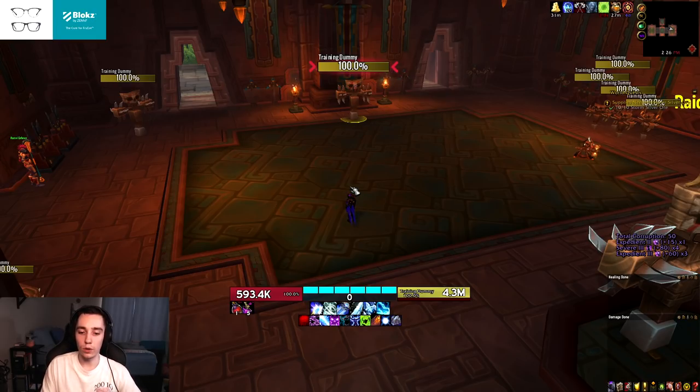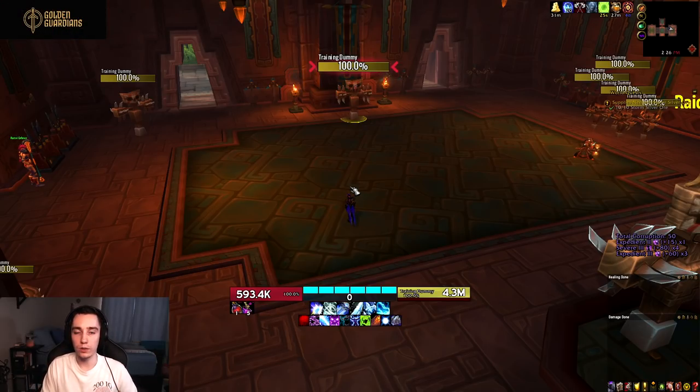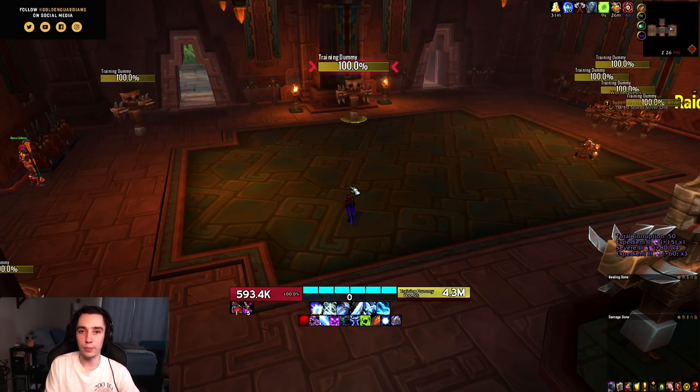With the basic rotation covered, let's talk about cooldown usage. Our only major cooldowns are Blood of the Enemy and Cold Heart. We want to pop Pillar of Frost on pull and keep DPSing until we get our second Pillar of Frost. As soon as we use that second one, that's when we dump our cooldowns — Blood of the Enemy and Cold Heart stacks. From there on, use Cold Heart any time you get to 20 stacks, and ideally every other Cold Heart should line up with Blood of the Enemy.